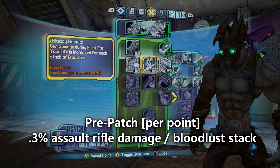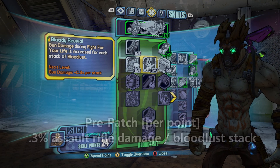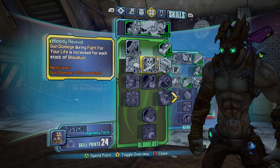The next skill that changed was Bloody Revival. It previously gave a +0.3% assault rifle damage during Fight for Your Life per Bloodlust stack. With the buff, they removed the assault rifle requirement, so the extra damage now works on every weapon, which is super nice — straight up damage, and you can get a ton of Bloodlust stacks.